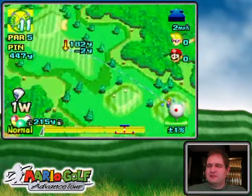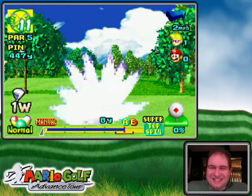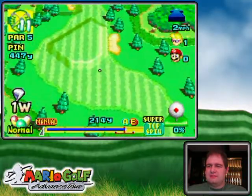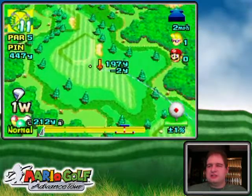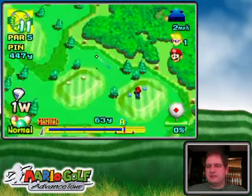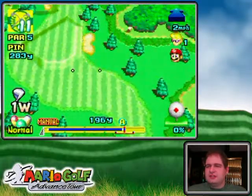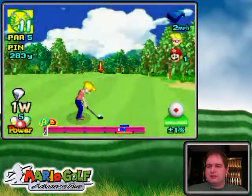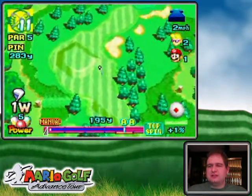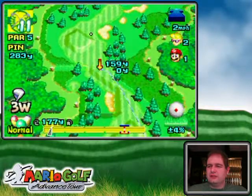Alright, dormy hole. Since it's a par five and neither of us can reach the green in two, I think this match is over. Poor Mario — I'm almost certainly going to get a birdie here, so unless he chips it in for eagle that's not going to happen. It's a semi-rough lie — not bad for a par five, but that might hurt his chances because you're going to lose distance on your setup shot before the green, then come into the green with a longer shot than you might be comfortable with.